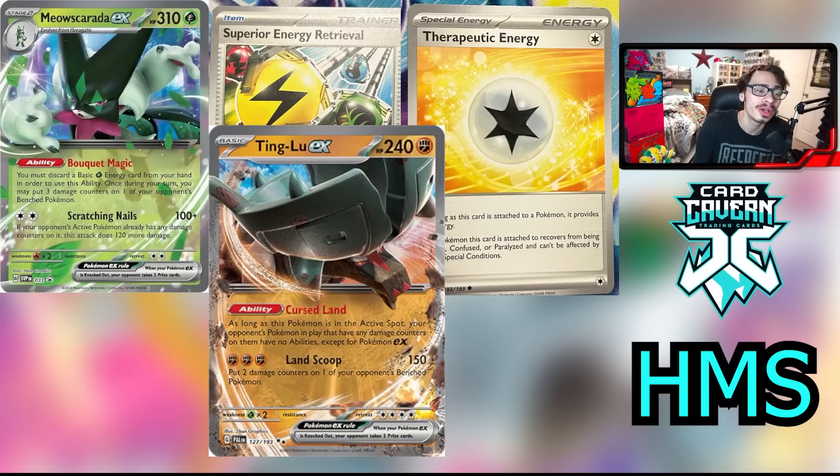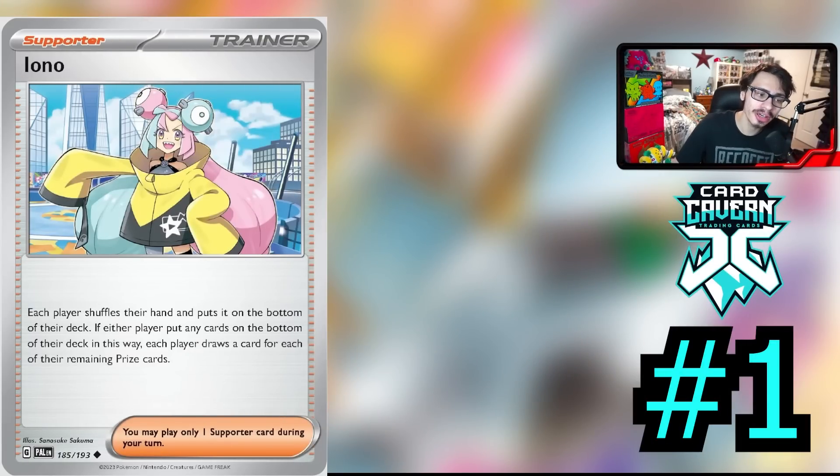Now let's get into the number one spot, and at number one is Iono. This card is fantastic — it is effectively the N and Marnie hybrid reprint that everybody was wanting to see. Each player shuffles their hand and puts it to the bottom of the deck, and if either player put any cards on the bottom of the deck in this way, each player draws a card for each of their remaining prizes. This card is fantastic in the game — it's a very healthy card to have. It's a hand disruption card that works in the early and late game. It's a pretty good draw card in the early game because you can draw six new cards. Now, you don't get to shuffle your deck, but you do put your cards to the bottom of the deck — so it isn't quite as good as N's effect where you get to shuffle, but it could be pretty good against Lostbox because Lostbox really does try to build up a pretty big hand full of good cards while throwing away bad cards to the Lost Zone.